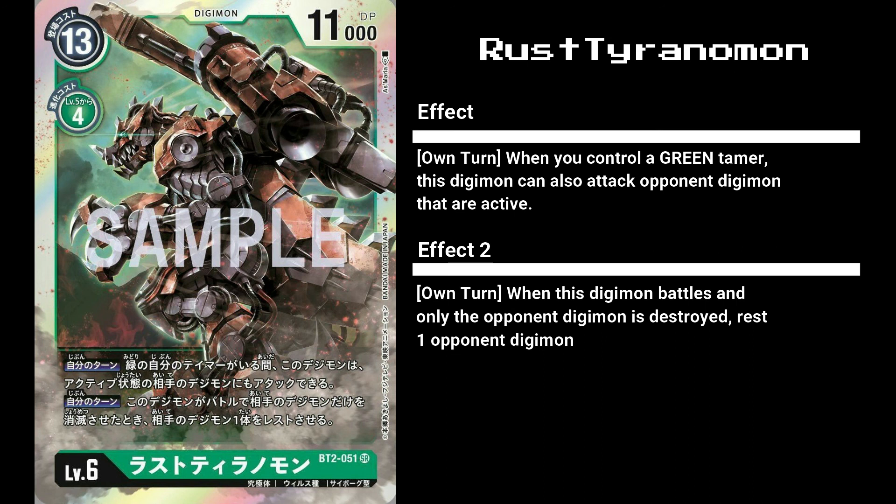And with that, that's all the officially revealed cards for the red, blue, yellow, and green factions. Have any new deck ideas, combos, or comments in general? Let me know in the comments section below. Anyways, this is BusterCoon here, signing off.